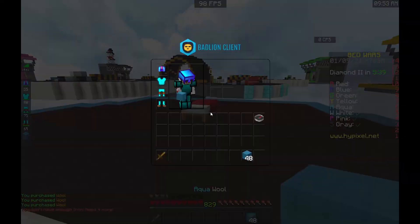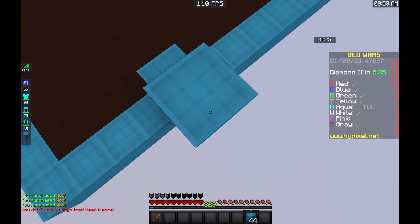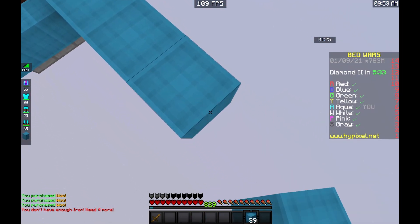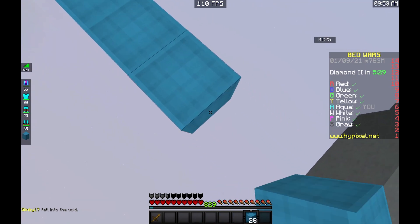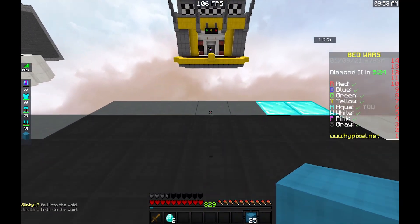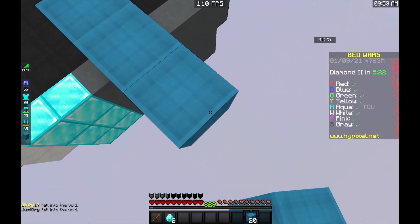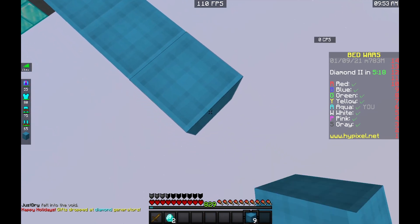That was my strat for Solus, but obviously there are different strats for different maps. For example, on Speedway, I usually get out the first rush and then go back with diamonds — that's my safe tactic. If I'm not doing the safe tactic, I'll usually get an iron sword, unlike on Solus or other maps strategies. But yeah, you need to take out your first rush as fast as possible.